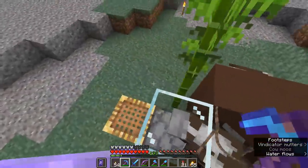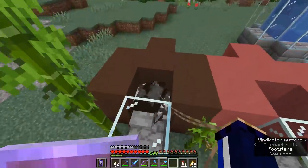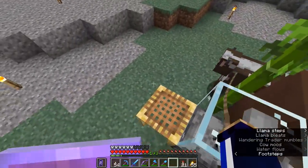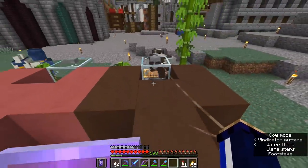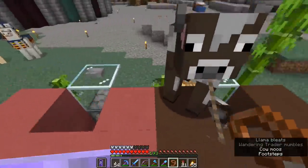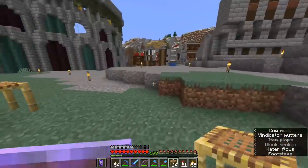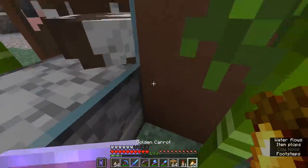Let's bring the cows across the bridge and try to install them in their new home. One cow has made it in, one has come completely detached from the lead, and the others are slowly making their way over. A second one has walked in — in theory that's all we need, but it would be nice to get the other two. I can just bring some wheat over and breed those two together. Cow number three is in. Finally we got all four in. Now I should be able to pick the leads up from one of these corners.